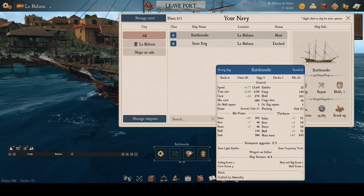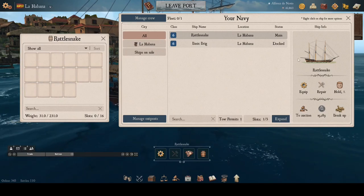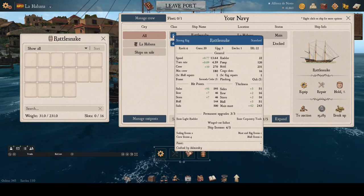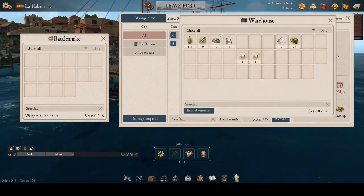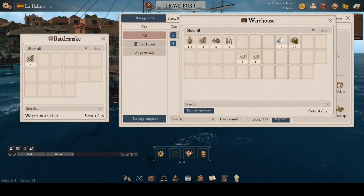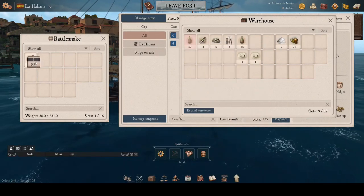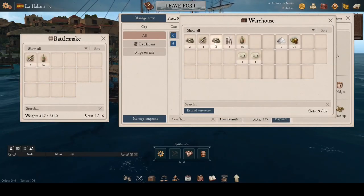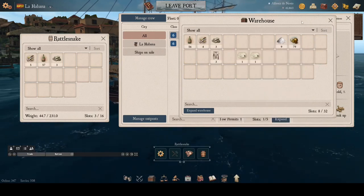Once you have loaded the guns, the mods, and the books, the next step is to load rum and repairs into your ship's hull. You need rum to restore crew on your ship during battle. Hull repairs restore your damaged hull and rig repairs restore damaged sails. As a rule of thumb, bring rum equal to half your crew and repairs for five repair cycles. You can see how many repairs your ship uses per cycle in the stats card. The Rattlesnake uses one repair per cycle, so I only need five repairs of each type.